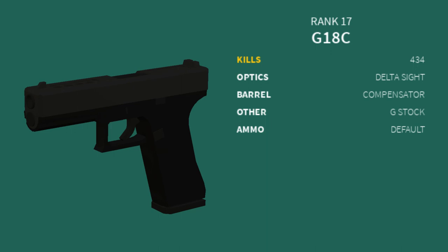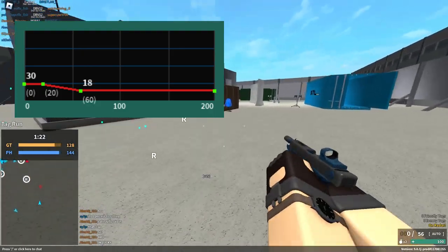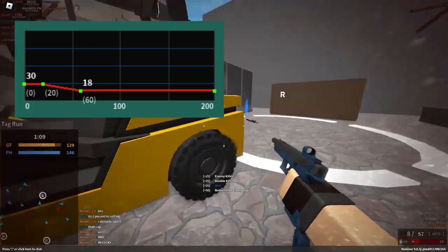For the G18C, you would want to use a Delta Sight, Compensator, G-Stock, and either default ammo or extended mag depending on what you want. This gun is able to 4-shot up to 20 studs. While that doesn't sound really good, this gun has 1100 RPM.